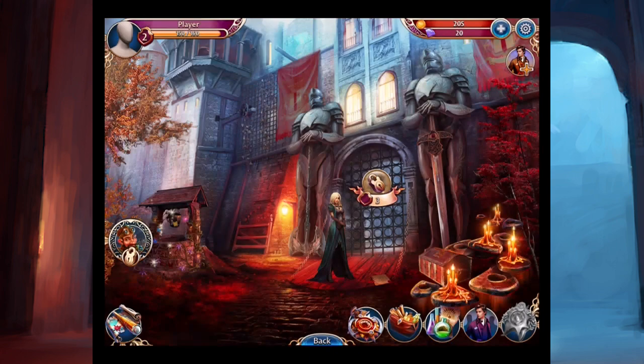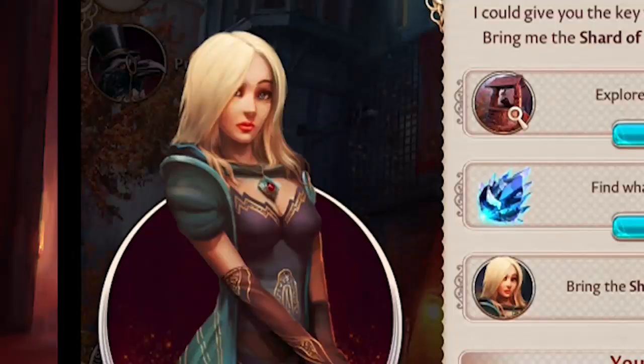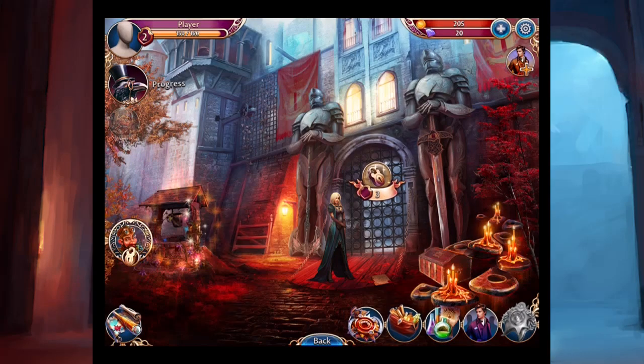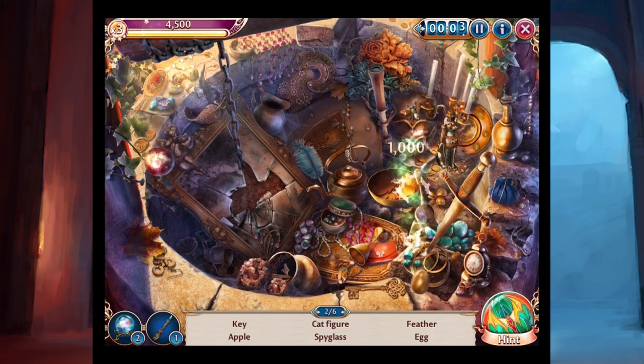Let's ask Annabelle. I know what she's going to say — you have to do two more things for me. If you don't know where to go, sometimes they want you to find something somewhere, so you just hit 'go to.' Annabelle says in Mickey Mouse voice: 'I could give you the key to the castle gates for a price. Bring me the shard of soul and I'll give you the key.' Back to the well — hey, that's like a saying, isn't it? Where's my apple? There's my apple. Cat figure.